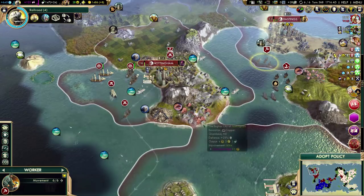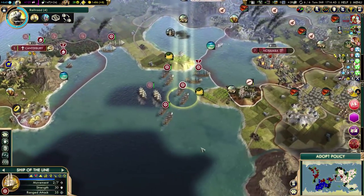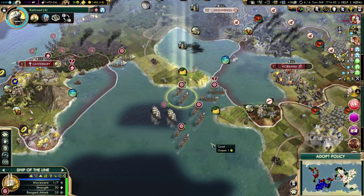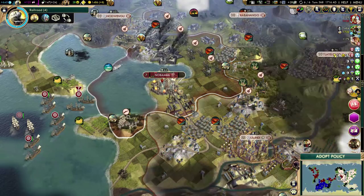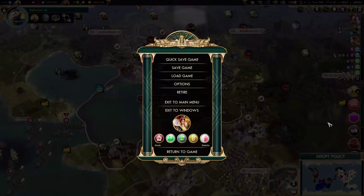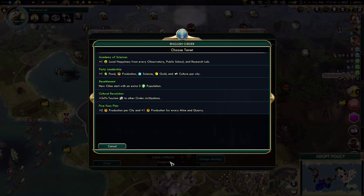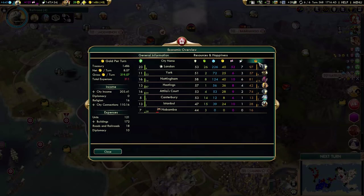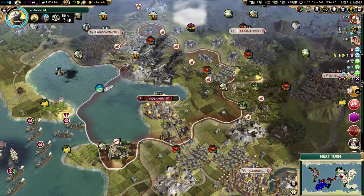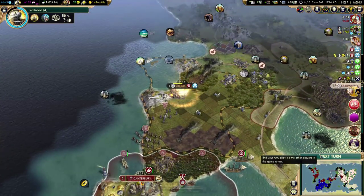I might go harass Shaka again once I repair these frigates. Two frigates can't really do a whole lot, but I can pillage some of his improvements — he has pearls over there. Nobamba looks safe-ish. He's not going to talk. But we got a tenet. I could pick up Sovereignty to get more gold, but there are so many really good level 2 tenets here. I'll probably go for Five Year Plan — that will give me a lot of extra production. 97 production in London, 81 in Nottingham. I must have saved at least three or four turns on that Broadway by taking this policy.